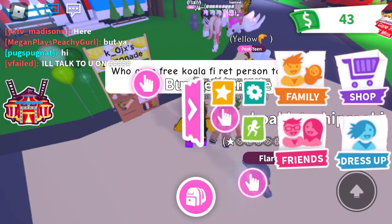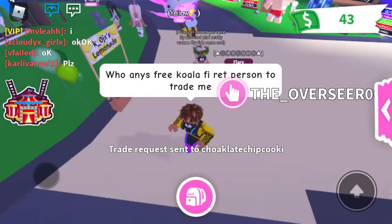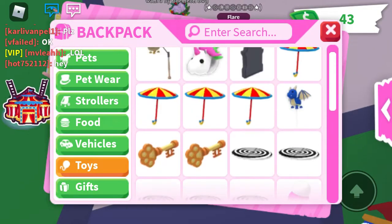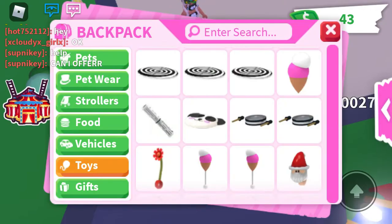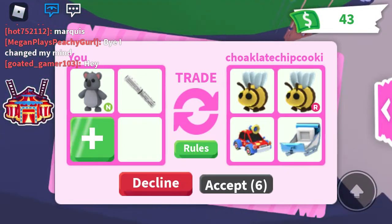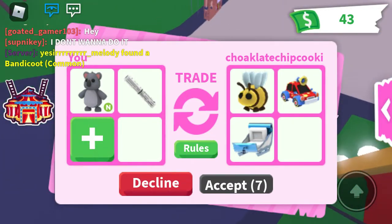This person is probably going to be wanting that koala. So you put in the koala, and then you put in an extra pet — I'm going to put in like this newspaper thing. Then you give them the extra item you put in there, so I gave them my newspaper toy.